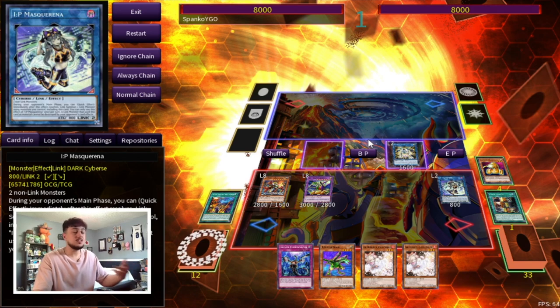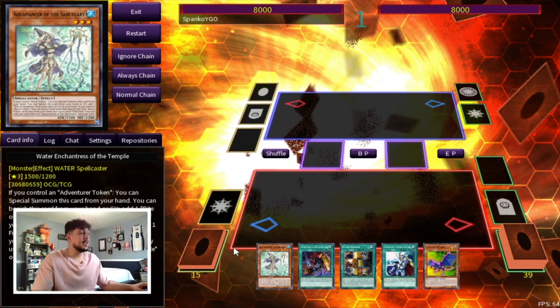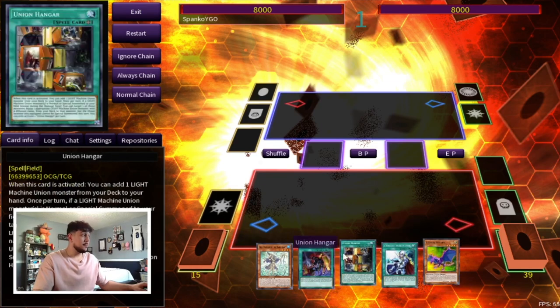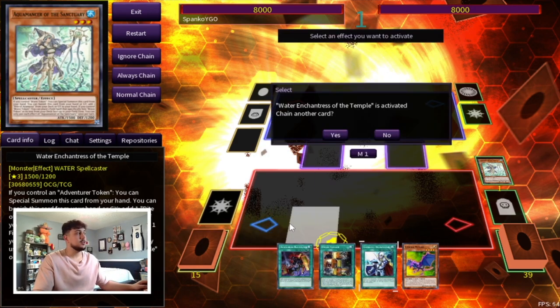So there are just so many different ways to combo with this deck. It depends on the matchup, because different matchups you might want to do different things. Now for this hand — obviously this is a cracked hand. This hand is crazy because you can play through multiple things: you have a Cross Out, an omni negate setup, your Hanger, a piece, and an Unauthorized Reactivation if somehow your Hanger gets stopped. I'm going to show you guys where you can go with this kind of hand.